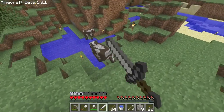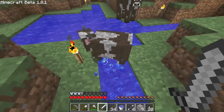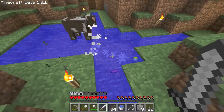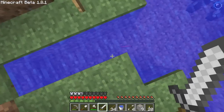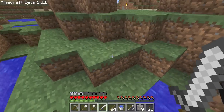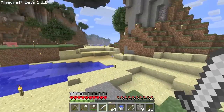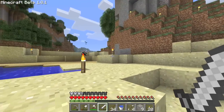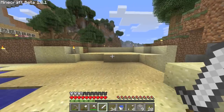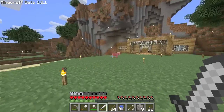And also, the experience bar — let me kill this cow. That experience I picked up fills up that little green bar. At this point, it does nothing, but Notch said in 1.9 it will do something. Villages and abandoned mineshafts and strongholds are cool too.